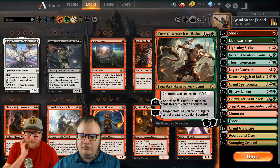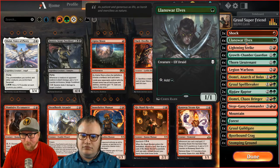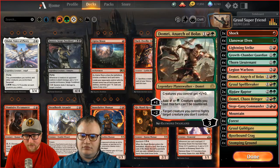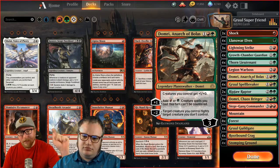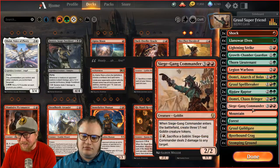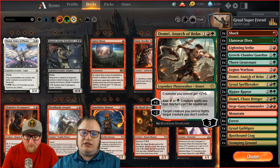What this deck does is ramp into creatures quickly. Your best curve would be Llanowar Elves on one, then on two drop a Legion War Boss or a Gruul Spellbreaker — or a Domri himself, because he ramps as well. You can go Llanowar Elves turn one, Domri turn two to ramp into another Elf, then turn three you're dropping a Siege Gang Commander. Or you're just attacking, because Domri pumps their attack and makes them good beaters.